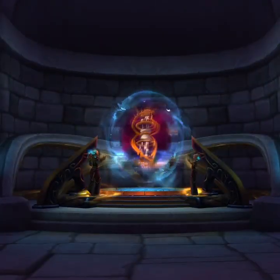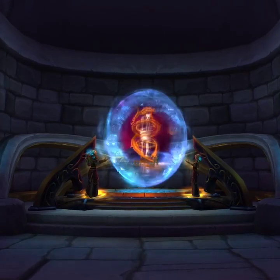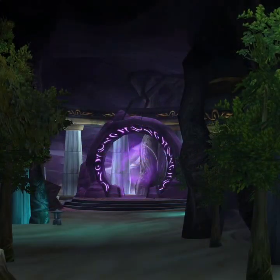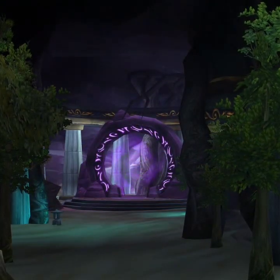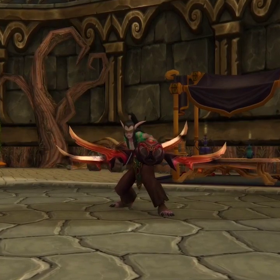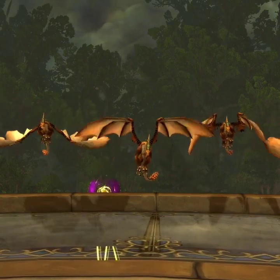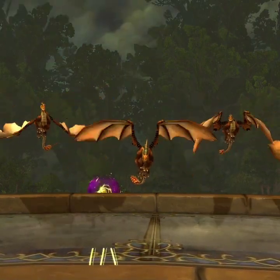Next, you want to make your way to the Well of Eternity dungeon. To get there, you can take the portal to Caverns of Time from Stormwind City or Orgrimmar. Then you want to fly down into the cavern and enter the dungeon. Once you are inside, speak to Illidan and follow him around and defeat the first boss. After that, you want to defeat Azshara and fly down to the Well of Eternity by clicking on one of the bronze dragons that spawn.